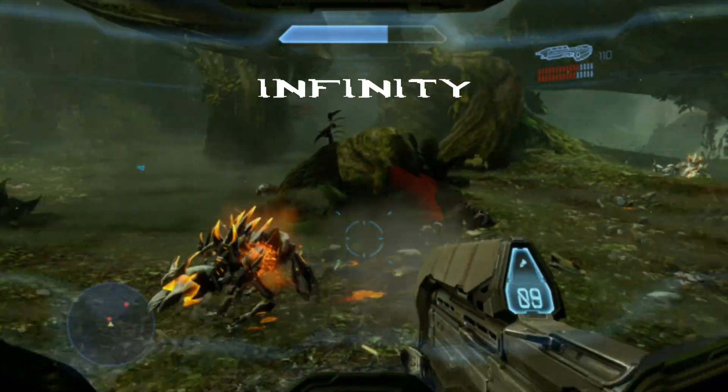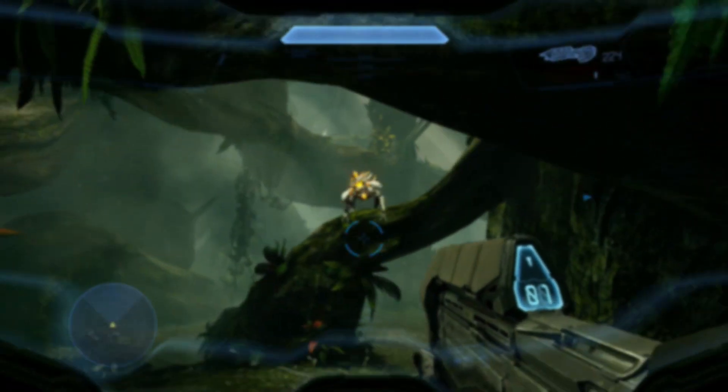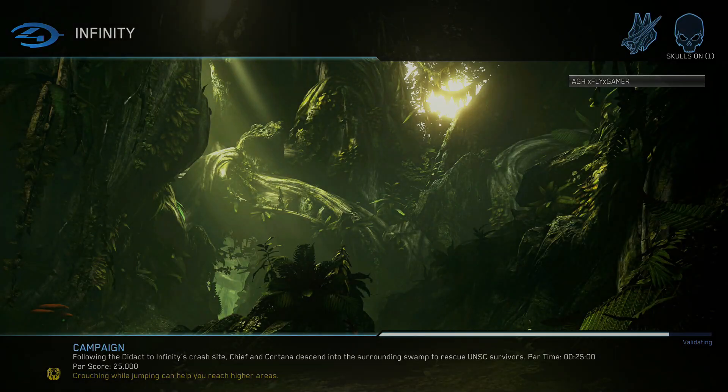These are Infinity, Reclaimer, and Shutdown. You can find these on any difficulty using the rally points or even act before, just go as you wish, starting with Infinity.